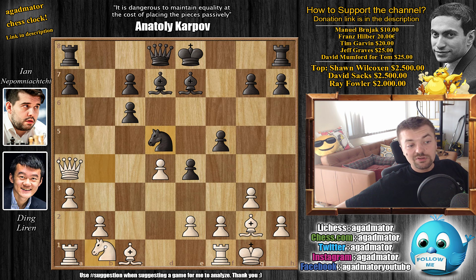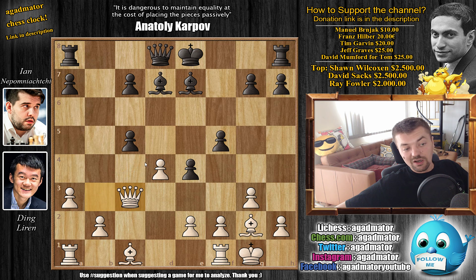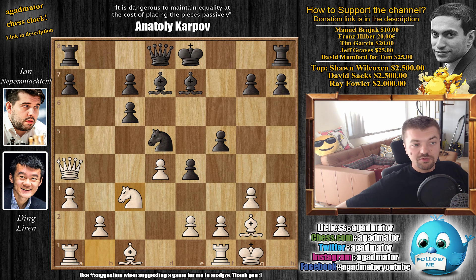Knight to d5, and now knight to c3 by Ding — continuous development. Again, you could push c5 here, although it doesn't win anything since Qb3 comes with an attack on the knight. After trading, queen captures, and the queen nicely guards the d4 pawn. After black castles it's a nice position for both sides. But Nepo still doesn't want to make concrete decisions — first bishop to d6, with ideas of maybe even castling and pushing f4 to start an attack on the kingside.